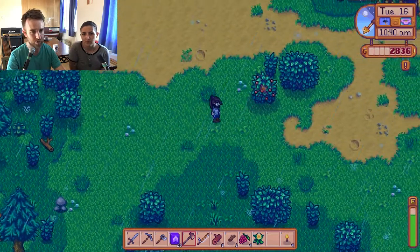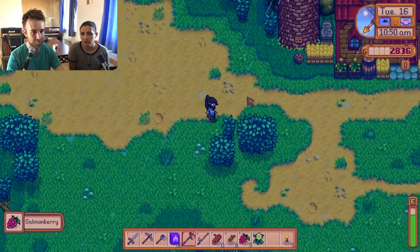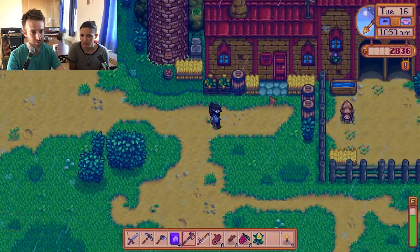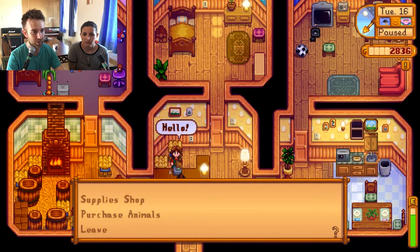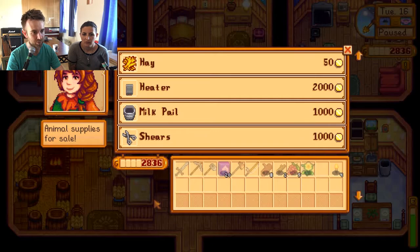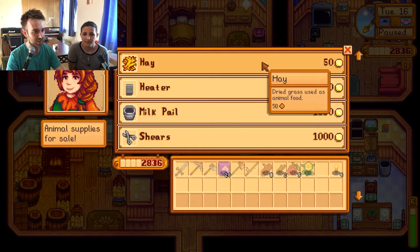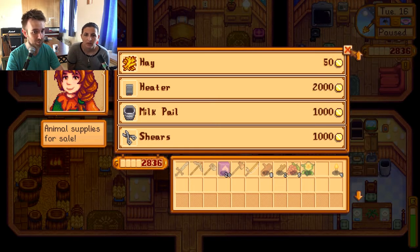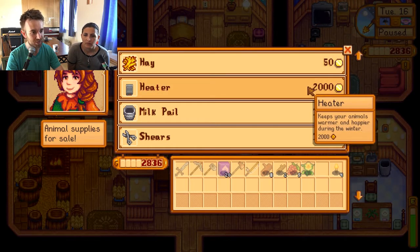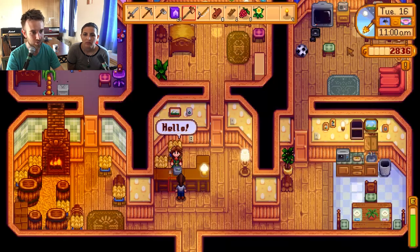Is that Marnie's farm? Yeah, is she the one who has the coops? Robin builds them for you - Robin's the carpenter. Hello Marnie - supply shop. You need to feed the animals once you get them, and apparently that's what you have the silo for - every time you harvest grass it comes through. Heater to keep them warm in the winter, milk pails, shears. There's a lot to think about in this game.